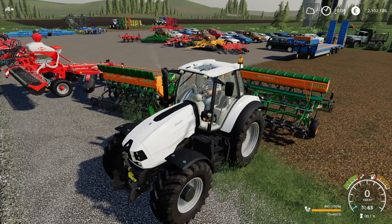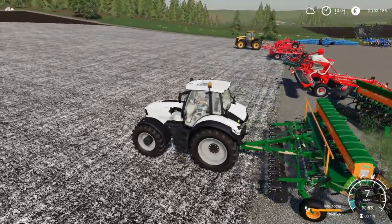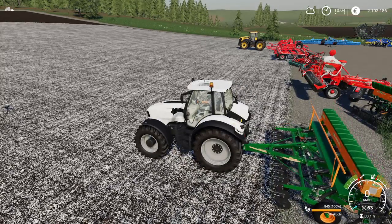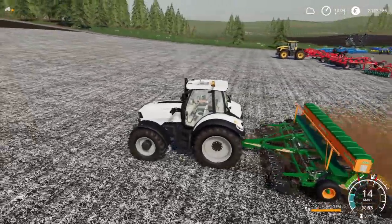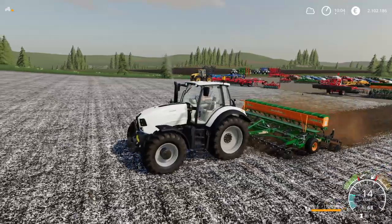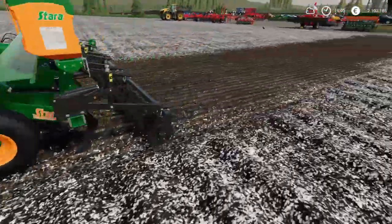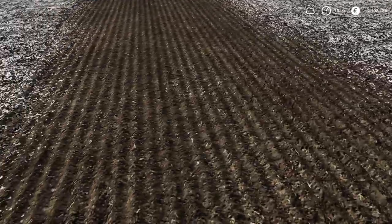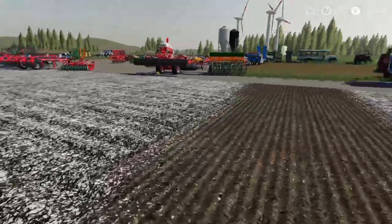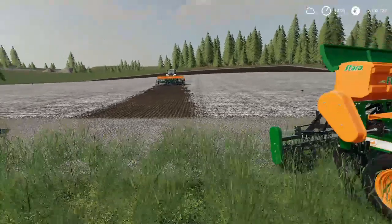Oil seed radish — that's what it's called. These actually work like any seeders or planters: lower them down, switch them on, and you can see the amount of seed decreasing. This piece of equipment is seeding and cultivating at the same time. This is our field from the last video which we had plowed first, then limed, and now we are cultivating and seeding simultaneously with these three pieces of equipment.